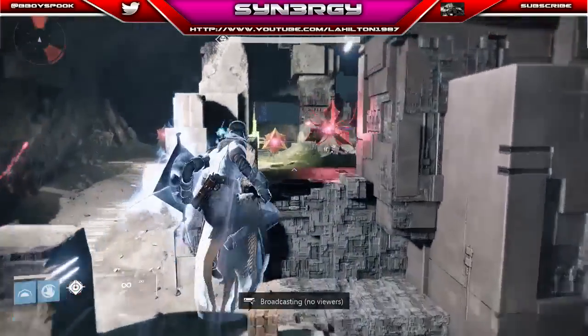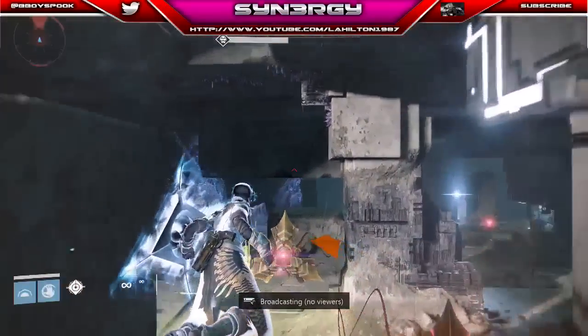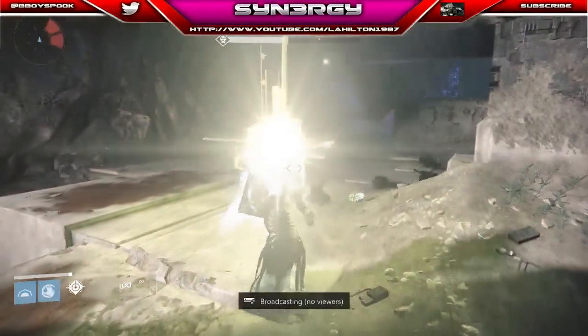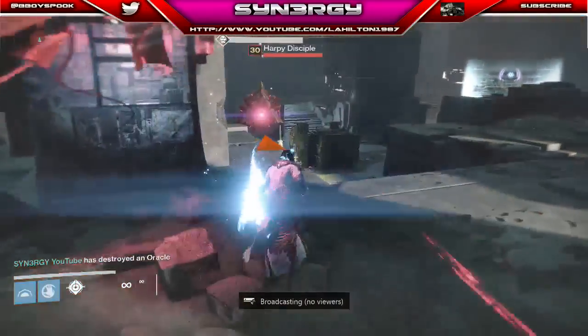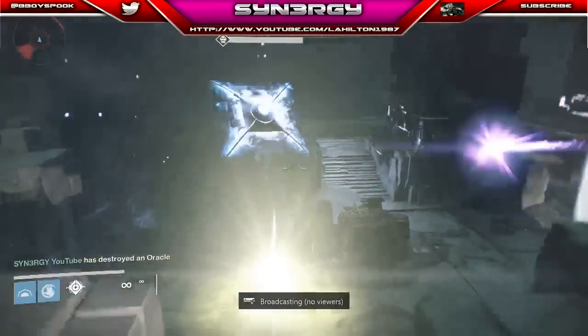We're just going to go up and get this oracle in between, and one more ground slam — there we go, we'll take that one. Basically all we're doing here is getting our supers up and trying to move the boss.